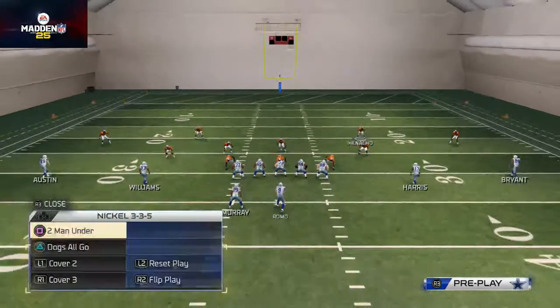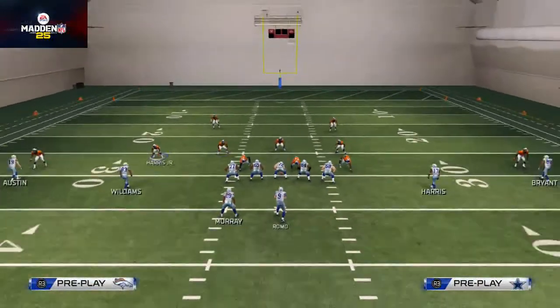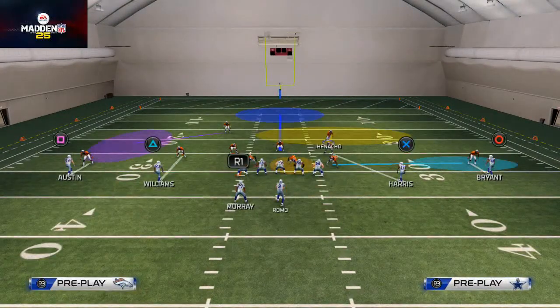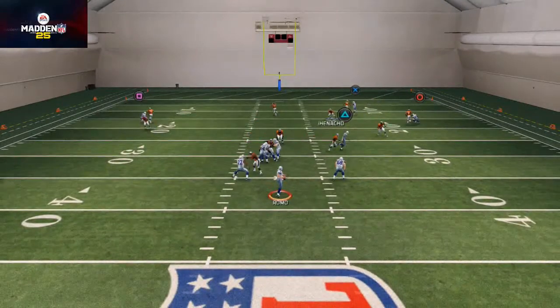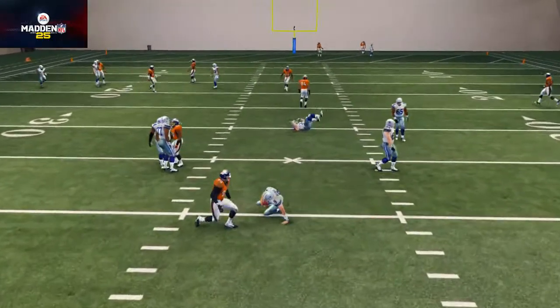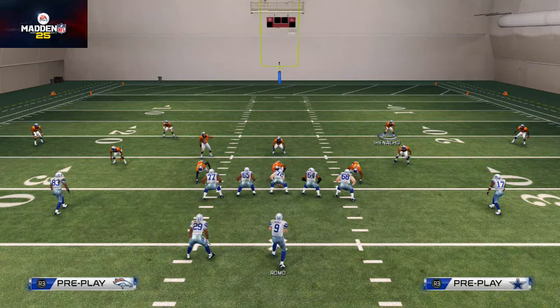That's our Two Man Under and Cover Two — that's how we get access to all the coverage trees. The basic idea is to have a coverage play you can go to and mix up your coverages: Cover Four, Cover Three, Cover Two, and Two Man Under. That's a great way to run a coverage defense this year, and that's why we have our two-four-five audibles and coverage audibles. Hope you enjoyed the video, talk to you guys later.